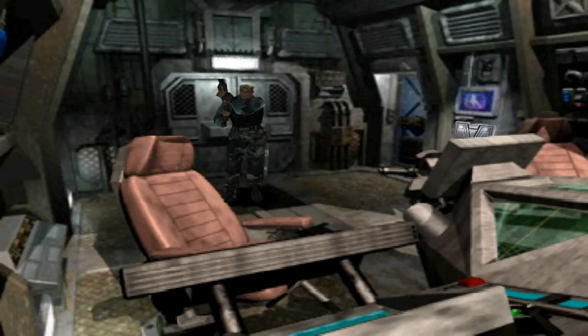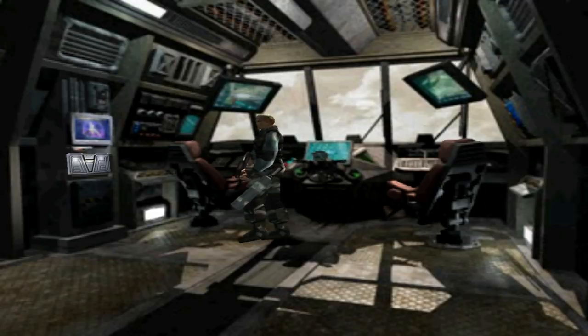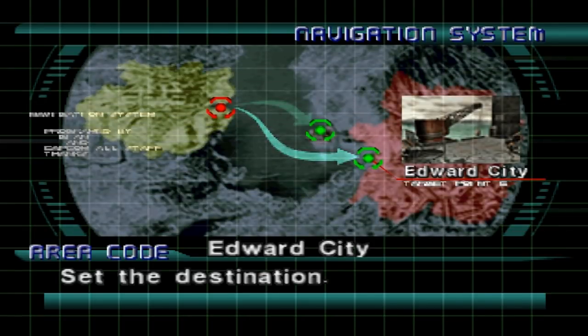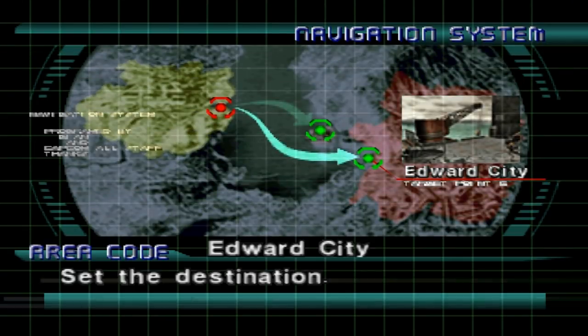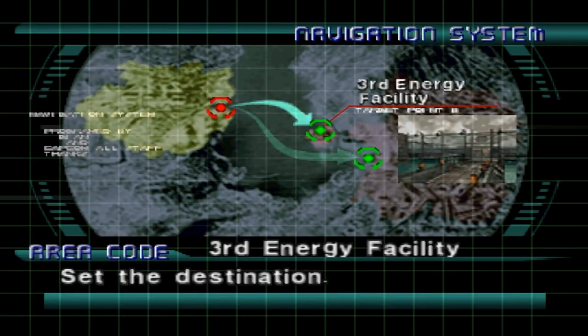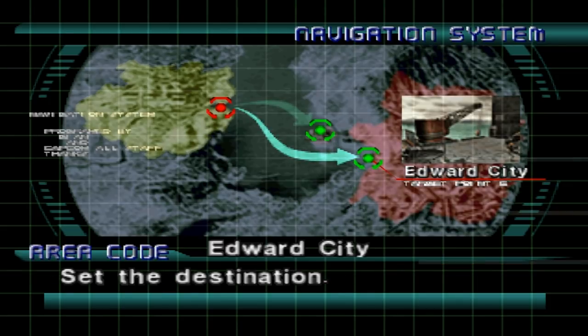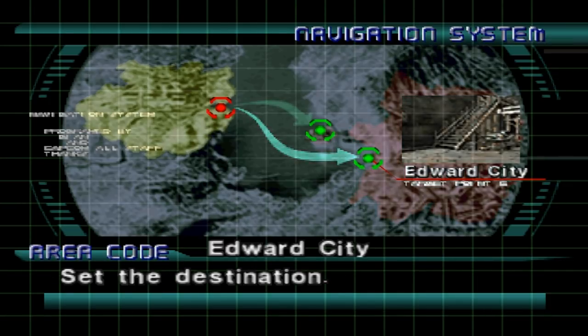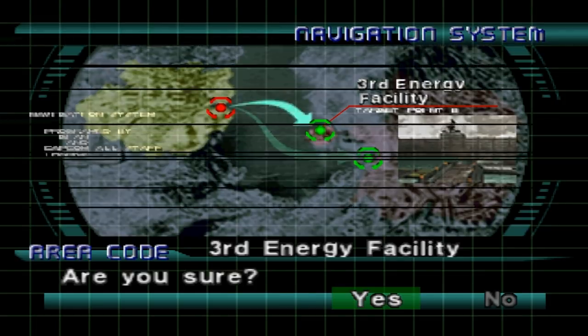Hey guys and welcome back to a let's play of Dino Crisis 2. From where we last left off, we got the starter battery for the ship and now we're able to move it. So let's see what destinations we can go to. We can go to Edward City, which is where some data and people were talking about, and then there's a third energy facility. This is actually where we need to be going because if we go to Edward City, we will only see an iron gate door that requires a key and we don't have said key. So the only place that we can really usefully travel is to the third energy facility.